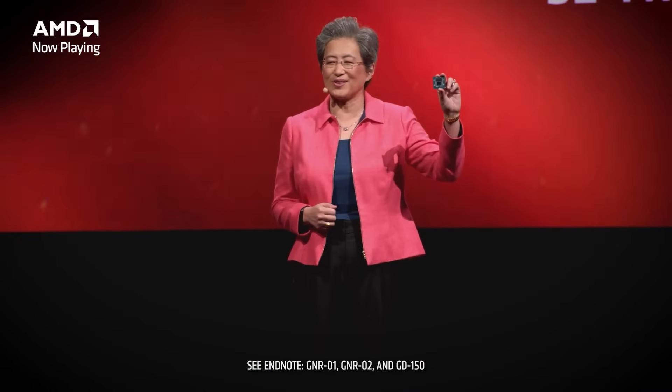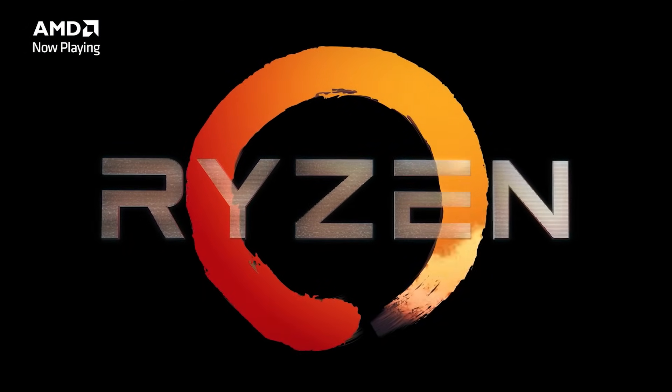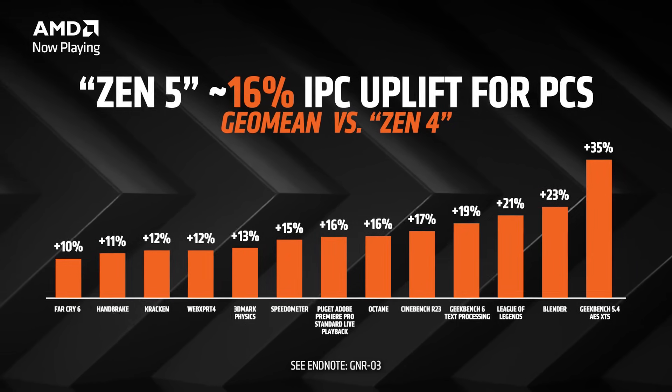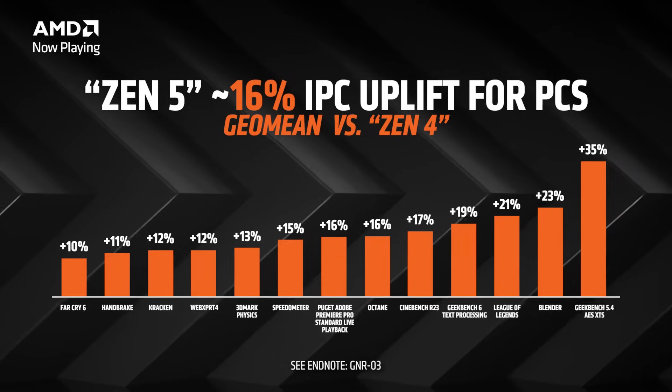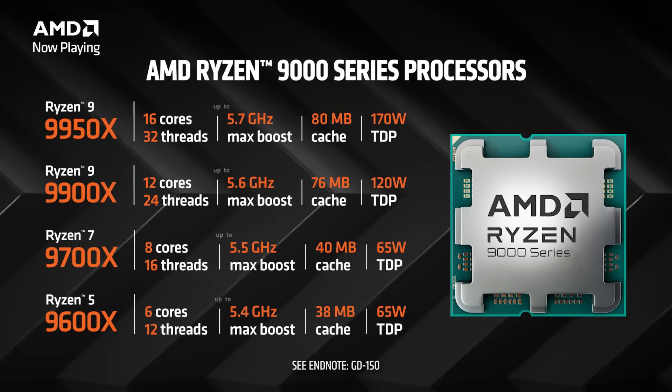If this is your first time hearing about Zen architecture, don't sweat it. We first introduced Zen with our first-generation Ryzen CPUs a couple years ago, and we've been evolving it with each major iteration. Zen 5 is a pretty big fundamental change to the CPU architecture, bringing more performance for gamers and creators — expect a better experience overall. AMD Ryzen 9000 series is your gateway to Zen 5 on the desktop, with about 16% more performance versus the previous generation across mixed workloads, while staying flat or better on power. At Computex, we announced four SKUs ranging from Ryzen 5 to Ryzen 9, starting at 6 cores and 12 threads, going up to 16 cores and 32 threads.